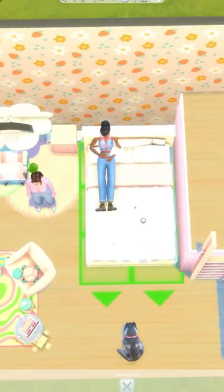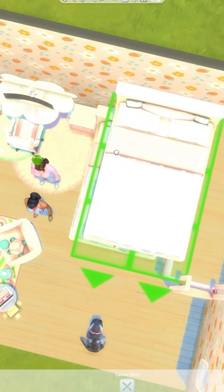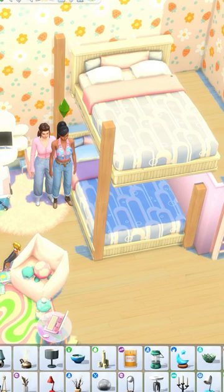I've placed some ladders on the side and then the bottom bed has to be scooted across away from the platform, and then the upstairs bed needs to be more over the platform for this to be functional.